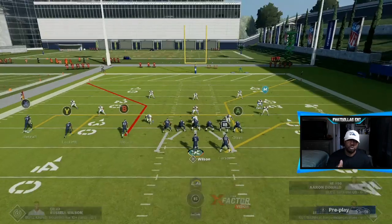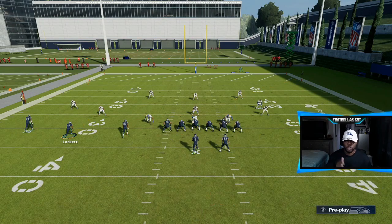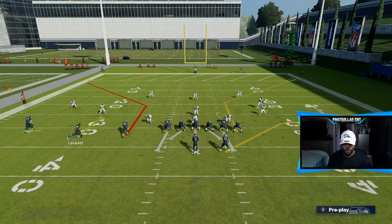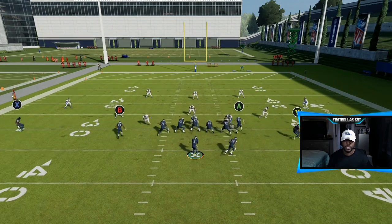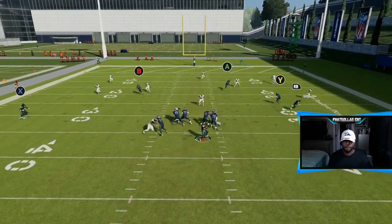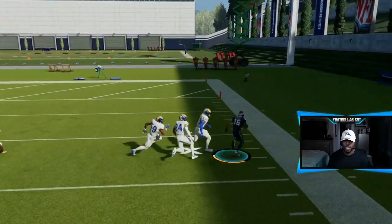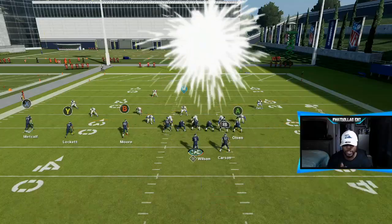The only way the defense has a chance to stop you with these plays and schemes is if you don't execute. Put X on the smoke screen, Y on a quick hitch, bring him over, and hike it right before he gets to the 30. We're looking for the running back — he falls down in there. They ran the same defense three or four times and you can see we almost turned that upfield for a touchdown.